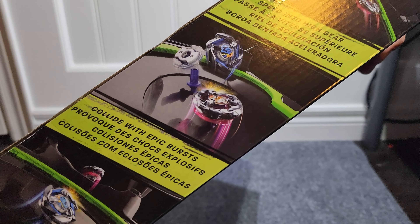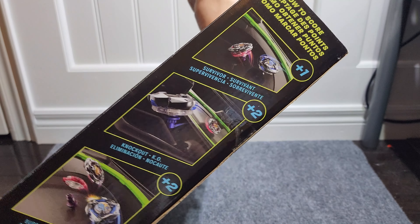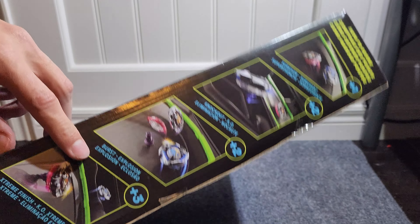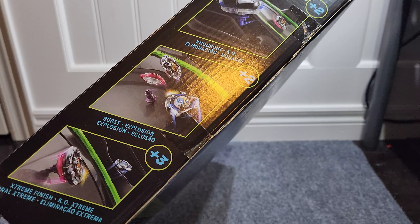"Speed into high gear, collide with epic bursts, X to victory" — hell yeah. So this is how you score points: plus 1 is Spin Out or Survivor Finish, Knock Out for 2 points, Burst Finish for 2 points, and then Extreme Finish — which is the big pocket in the back of the stadium — is 3 points.